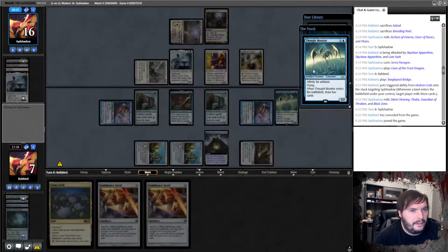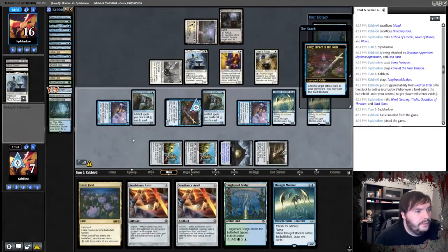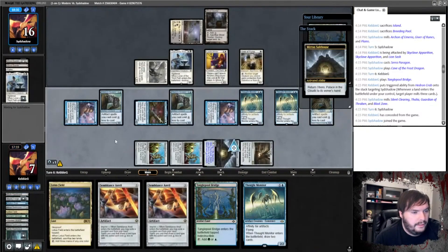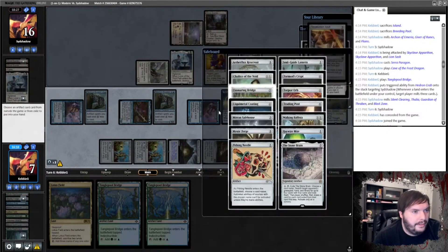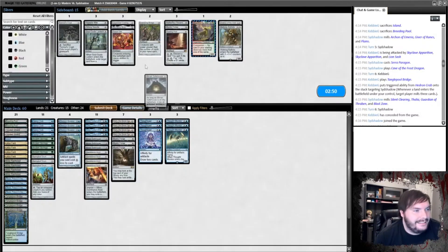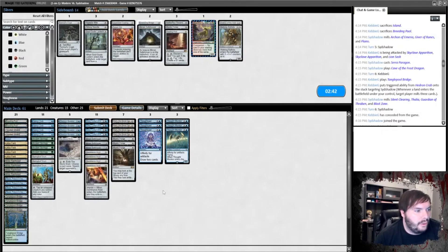Tap the Crab. Thought Monitor — draw a couple cards. We have a Sculptor, that helps! Play the Sculptor — which I think means we have infinite mana now. Return, cast it for one, tap, return it, cast, tap, return. Thought Monitor — draw some cards. Eat. Karn, minus. Yes — grab Reservoir, pick it up, play it, got it. Yes! This deck — it might be one of the sweetest decks I've ever played.